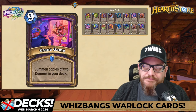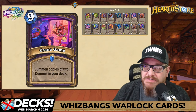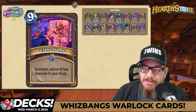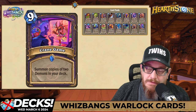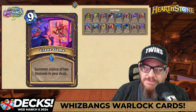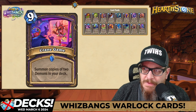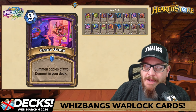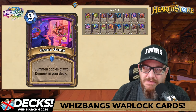Next up — 9-mana Crane Game: summon copies of two demons in your deck. I like this one, I think it has some potential. It's 9-mana so you're not going to be getting this right away, unless there's some sort of cheat to get it out quicker. But the art looks amazing. We'll see what happens on this one.